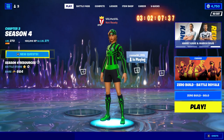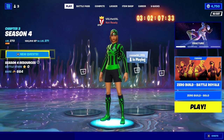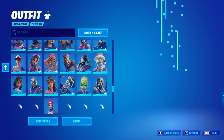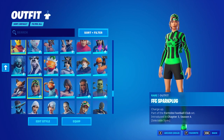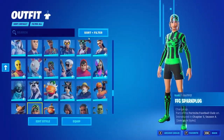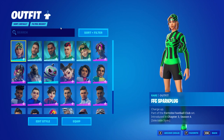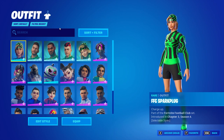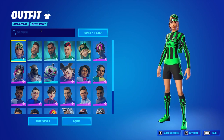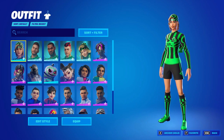What is up guys, Val the Val here with another Fortnite video. Today Epic Games gave me early access to yet another set — this one is called the Fortnite Football Club set. There are going to be five skins that are part of this, and I did manage to get access to all five of them. They should be available in the item shop on December 1st at the regular item shop rotation around 7 o'clock PM Eastern.